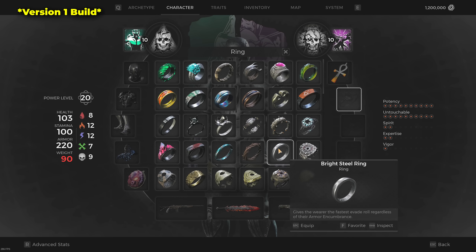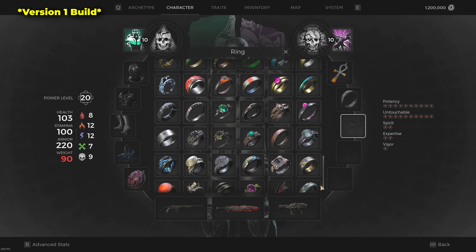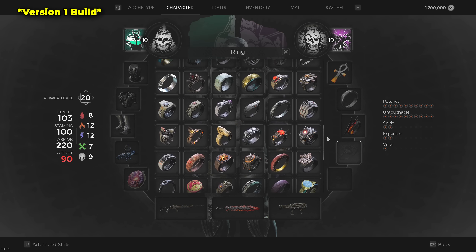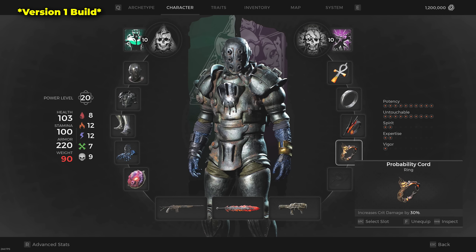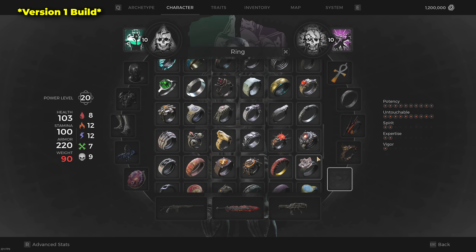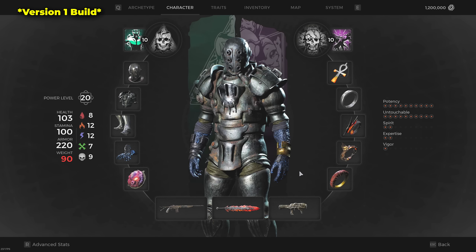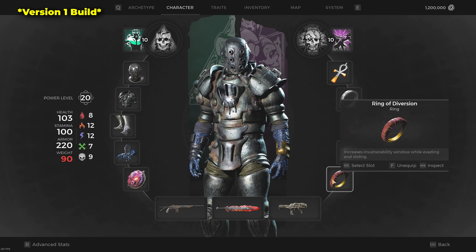For rings, of course there's the Bright Steel Ring. For the other three, we have a lot of flexibility. We'll grab the two best ranged DPS rings: the Probability Ring and Zania's Malice. And as a third option, we include the Ring of Diversion, which makes dodging an even easier experience by extending our iframes.